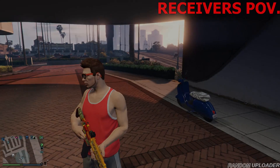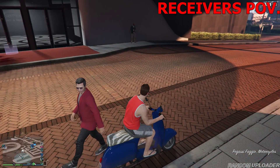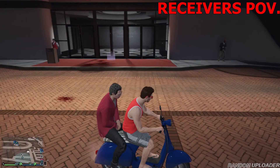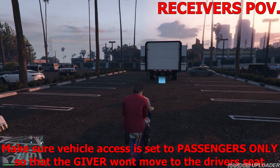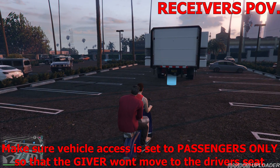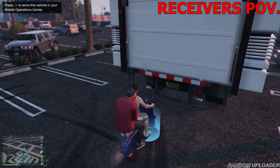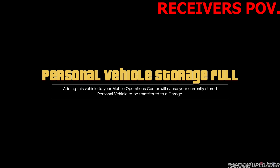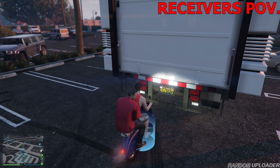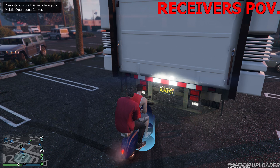The receiver is going to get in the vehicle he's going to overwrite, and the giver will get in too. If the giver can't get into the receiver's car, move the vehicle to the parking lot or somewhere nearby and make sure the vehicle is set to passengers only. Once that's done, go to the back of the MOC — you'll see the top-left alert saying to press right to store this vehicle in your Mobile Operations Center. Press right on the d-pad. If you already have a vehicle in there, it's fine — just press okay. You'll notice that you're frozen.